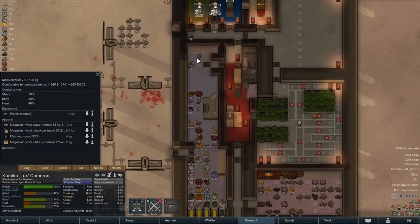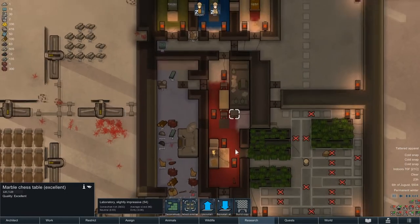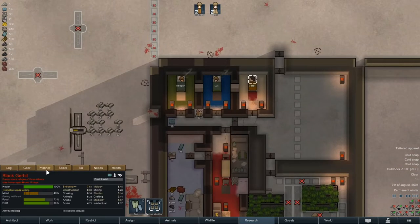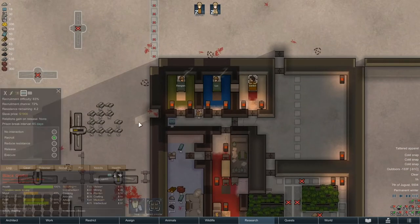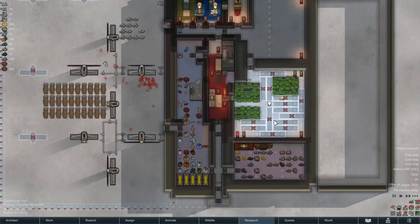We should have enough — we do have enough. Plasteel. I've got to rework this. Everybody's asleep at the minute anyway. Let's check this guy again — 4.2. So Regan just ran around and hauled stuff all day. Regan's awake. I gave her some clean jobs.